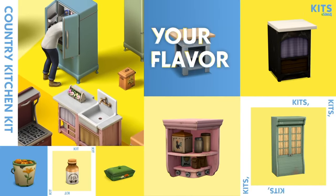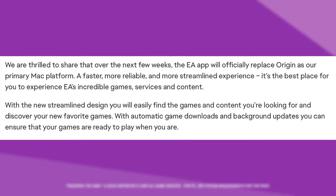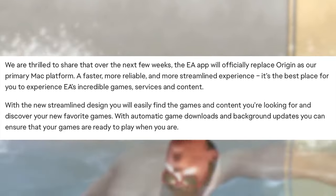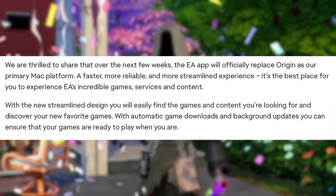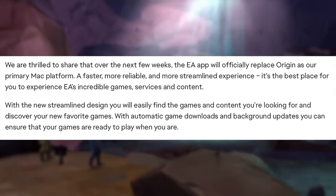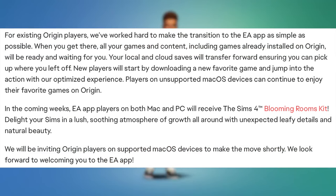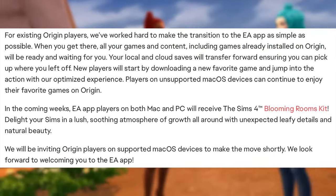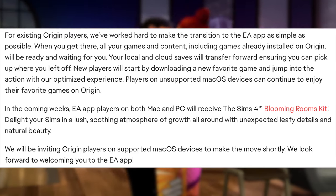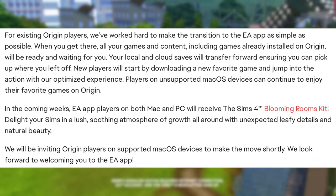Thanks to Henfordhen for tweeting this. We are thrilled to share that over the next few weeks, the EA app will officially replace Origin as our primary Mac platform — a faster, more reliable, and more streamlined experience. It's the best place for you to experience EA's incredible games, services, and content. With the new streamlined design, you will easily find the games and content you're looking for. With automatic game downloads and background updates, you can ensure that your games are ready to play when you are. For existing Origin players, we've worked hard to make the transition to the EA app as simple as possible. All your games and content, including games already installed on Origin, will be ready and waiting for you. Your local and cloud saves will transfer forward, ensuring you can pick up where you left off.